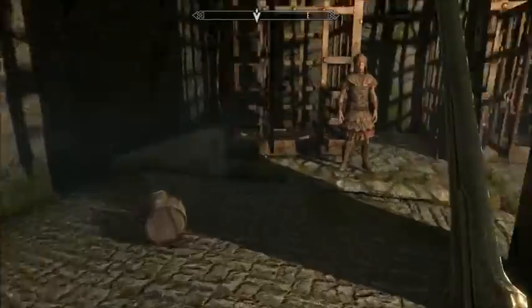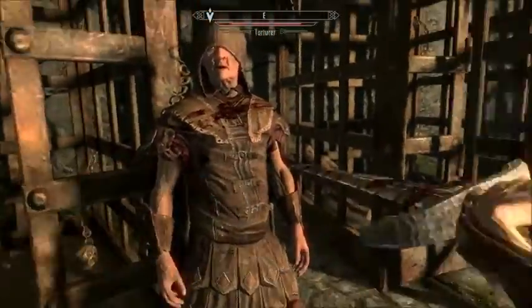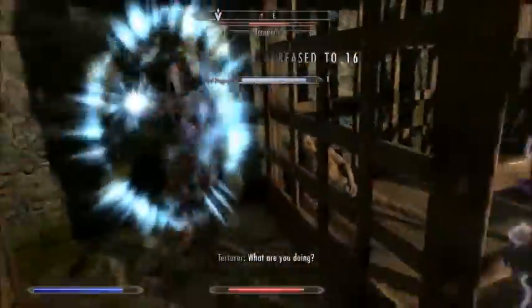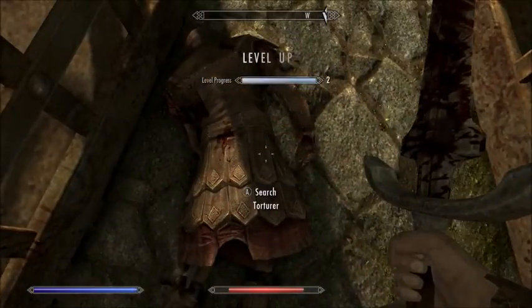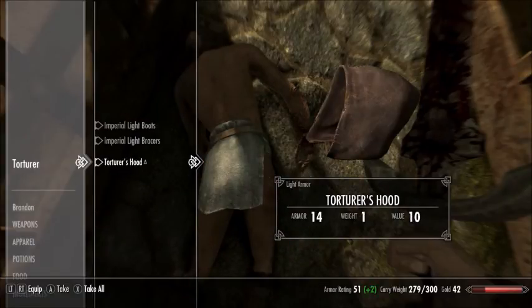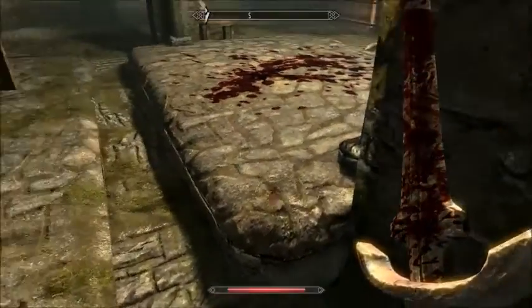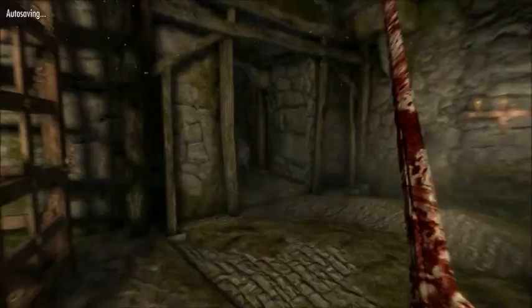I was informed that we should kill the torturer here. And he's dead. We leveled up. So I was told to take the torturer's head — we'll take that just because that's probably the only time we're going to be able to get that item. So we killed the torturer and we leveled up.